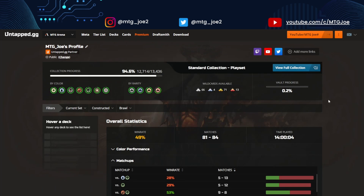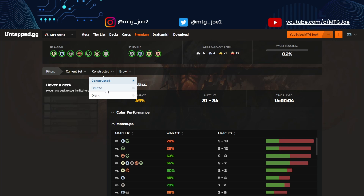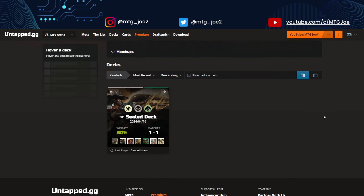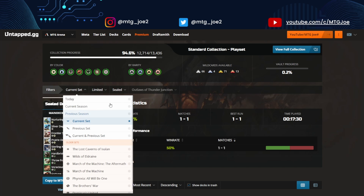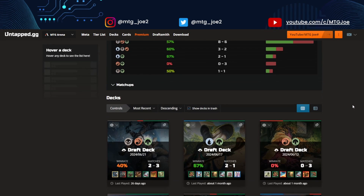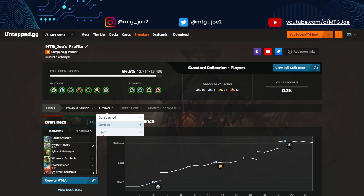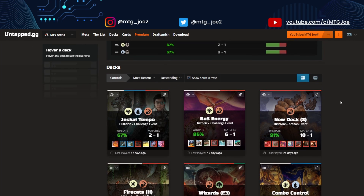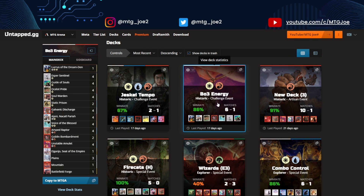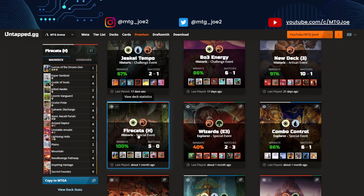If you go back to your profile, you're also able to see a play style. You're able to see your limited record — if you're a drafter, I haven't been drafting too much, but you can see what's here. We can look at previous seasons, look at sets, and see what's been working and what's not. And then lastly, between the various events that take place, you can track all those. You can see when you trophy — so historic challenges, midweek magic, and various events that take place.